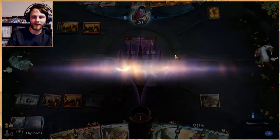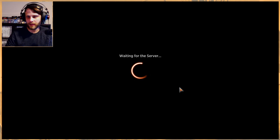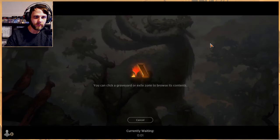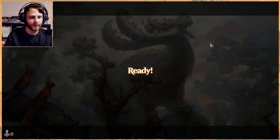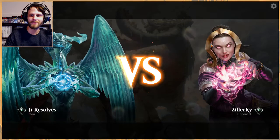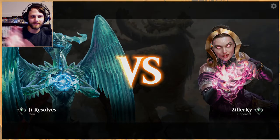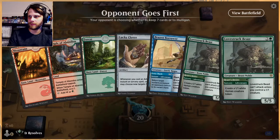That was really quick. In those matchups it's Bonecrusher Giant or bust, in my opinion, or just a really nice Brazen Borrower. But everything has haste so it just makes it really tricky. Let's jump into our third and final game and see how we do. This setup feels really weird because I'm so used to my normal setup — I'm looking here now instead of there, I just have to get used to it.